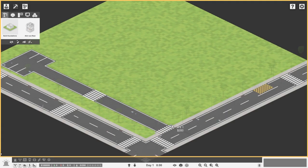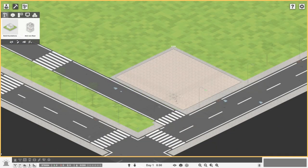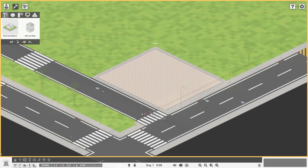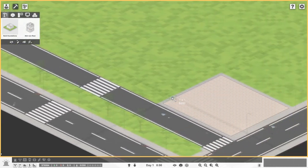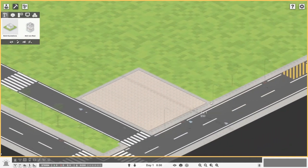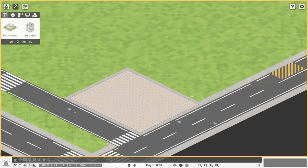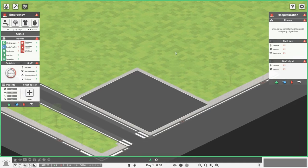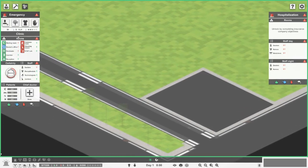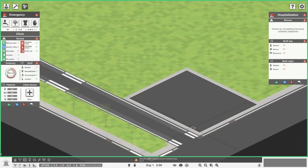Let's get our foundations going. We don't want to do too much foundation building at this present moment. We can extend over this but I just want to keep the building the first size but not too big — we don't want to use all our money. Let's get a doctor's office going.